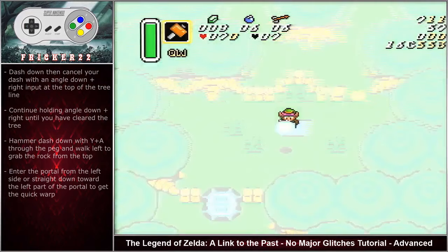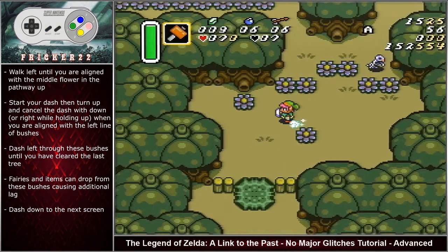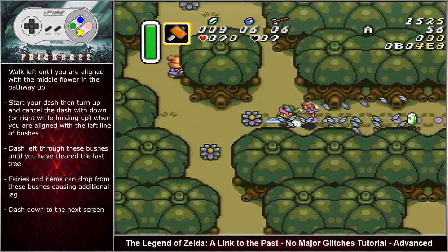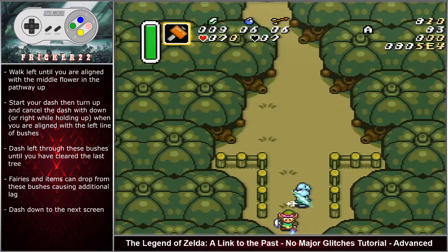Walk left until you are aligned with the middle flower in the pathway up. Start your dash then turn up. Cancel your dash with a down input. Start your dash again then turn left. This dash cancel will ensure you avoid grabbing the tree or picking up a bush. Dash left through these bushes until you have cleared the last tree. Fairies and items can generate from these bushes causing additional lag. Dash down to the next screen.